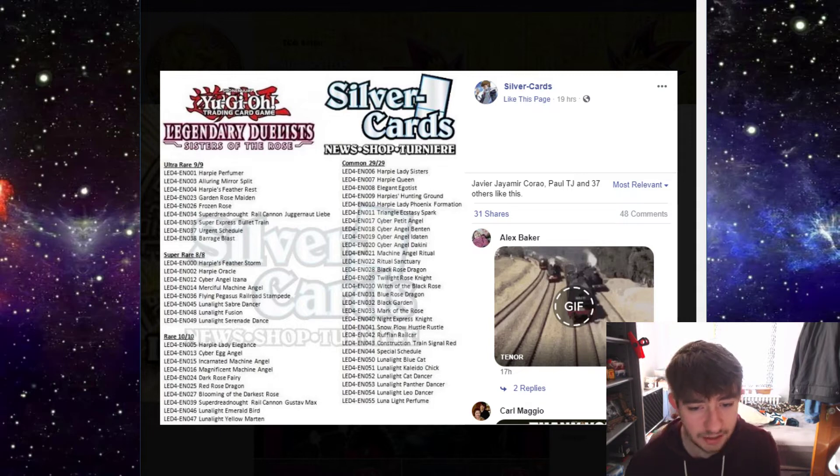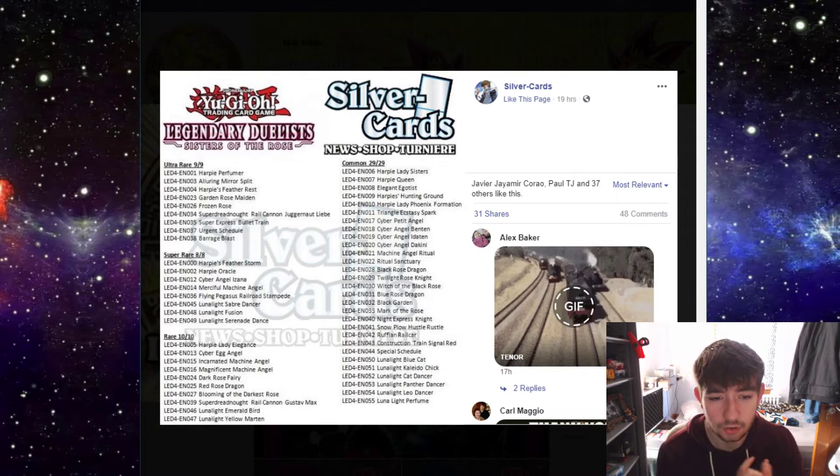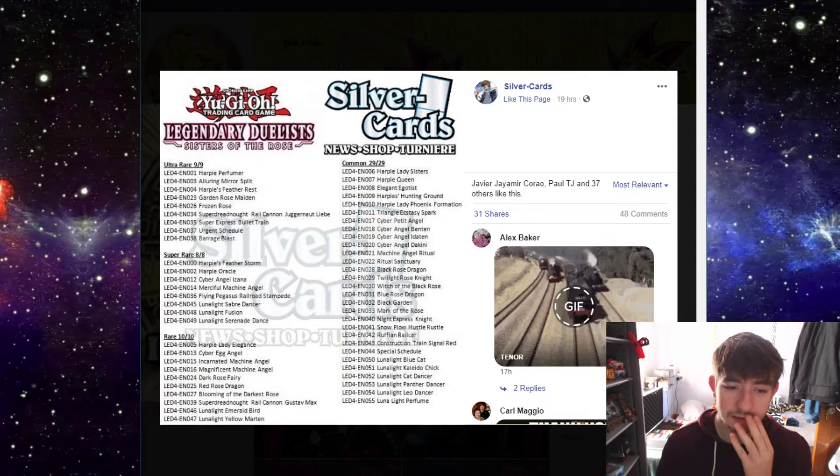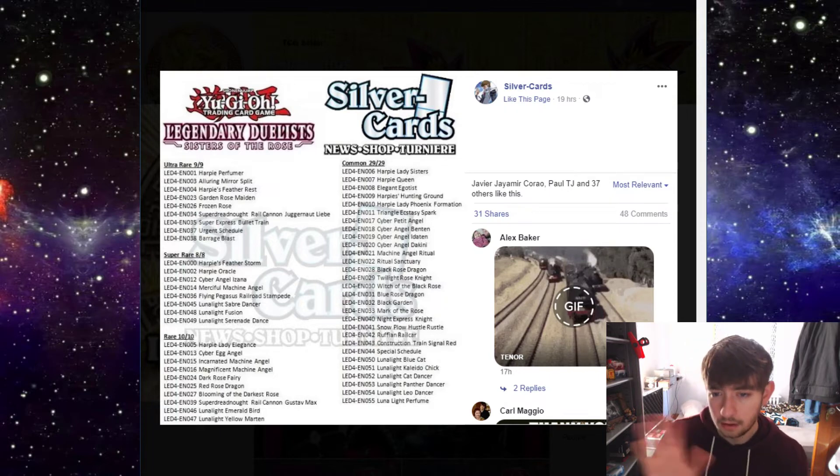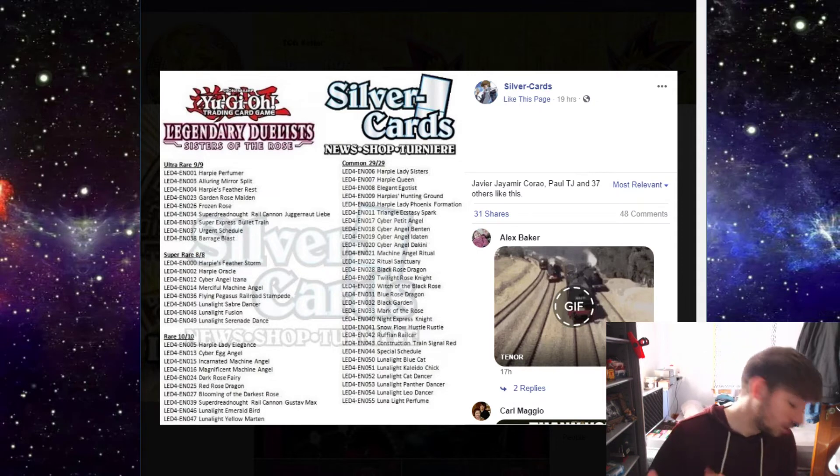For super rares we've got Harpy's Feather Storm, Harpy Oracle, Cyber Angel Izana, Merciful Machine Angel, Flying Pegasus Railroad Stampede, Luna Light Saber Dancer, Luna Light Fusion, and Luna Light Serenade Dance. Interesting thing here is that Harpy's Feather Storm is the only reprint in all the ultra rares and super rares. It makes sense - it only has one printing and it's not that expensive, but it could go up. It's a really powerful archetype hand trap.